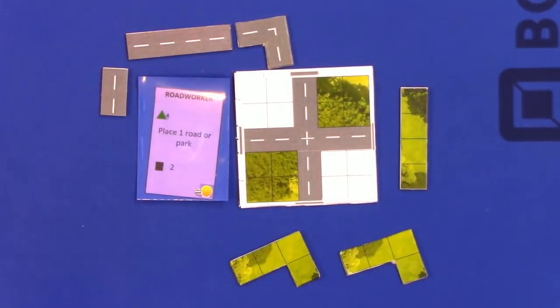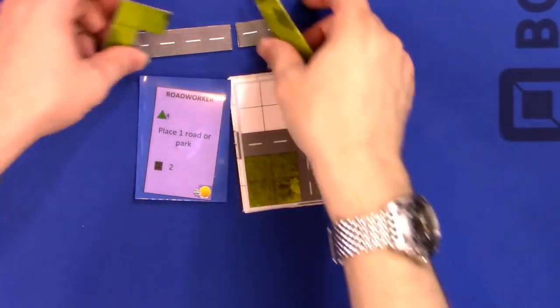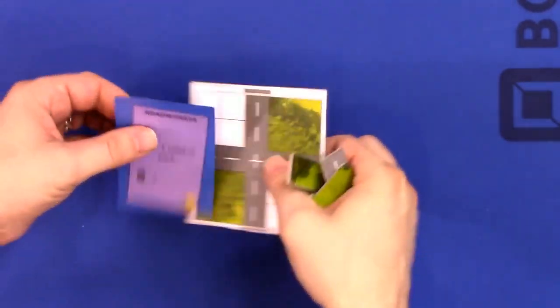So if a house has a park adjacent, it pays double. If it has both park and the garden, it pays triple. Isn't that nice? That's two of the new modules.